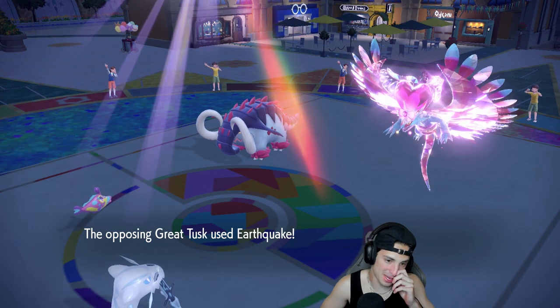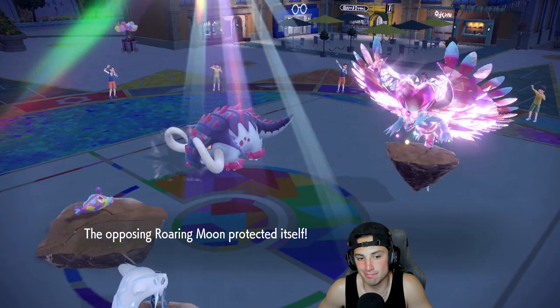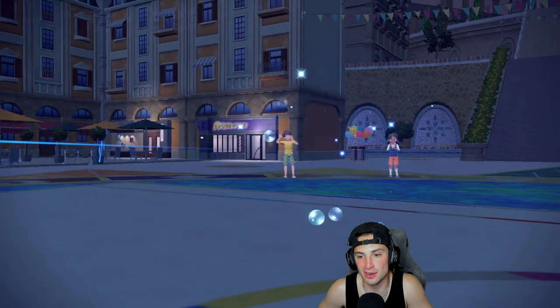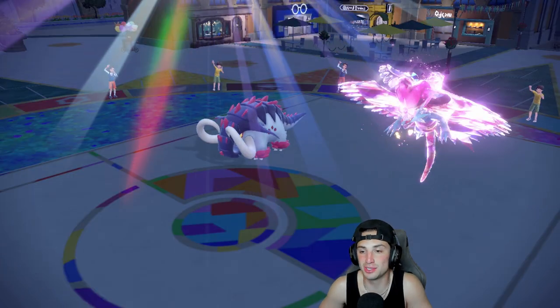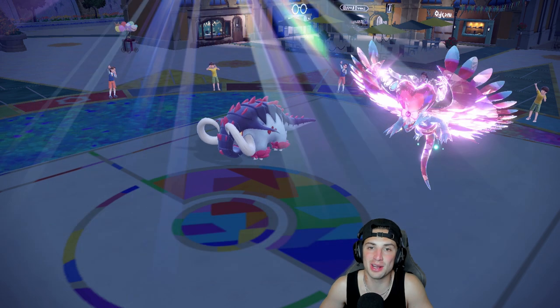We're hoping Psychic Fangs just dumps on Great Tusk. Roaring Moon ends up protecting and Psychic Fangs comes out — it doesn't pick up the KO, which could have been huge. Earthquake comes in and cleans us up. If Bruxish just would have KO'd — I probably should've doubled down. That hurts the soul, but definitely a solid second match. The Protosynthesis boost from the Sun was just ridiculous. We're sitting 1-1 — let's hop into our third match and look for that winning record.